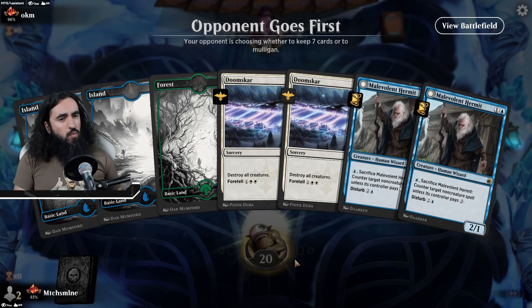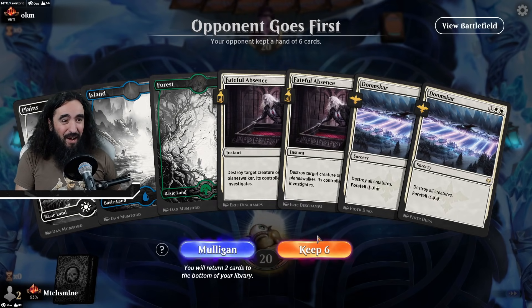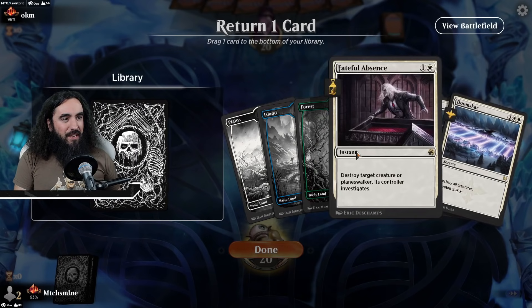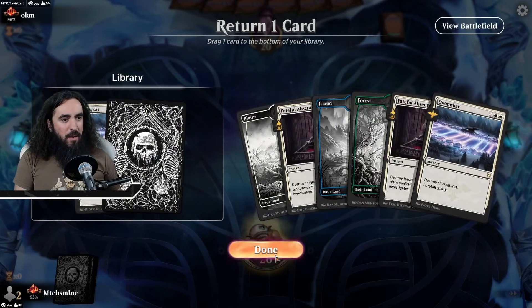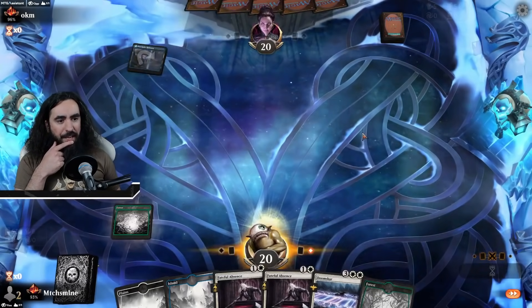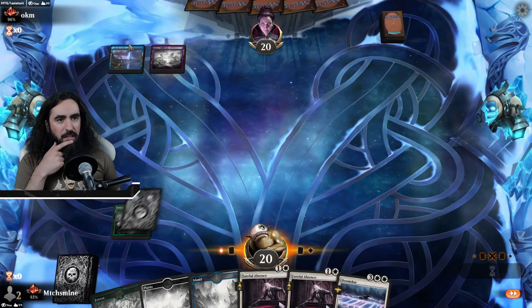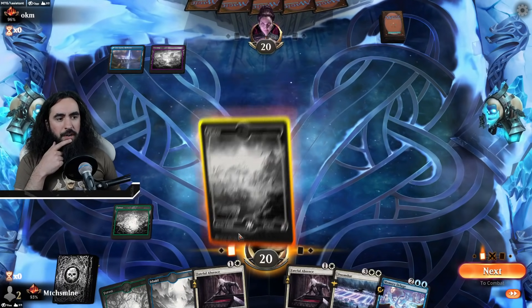Opponent's going first. I really would like this hand if we had any white, but we don't. I think the more Doomscars the better — or maybe the Fateful Absence is better since we can also take care of Planeswalkers. We're up against a control deck, just when we have a handful of control ourselves — it's Dimir Control.